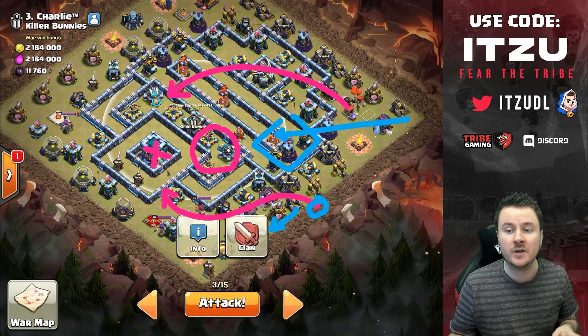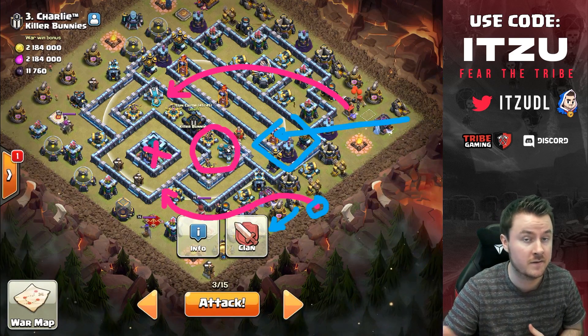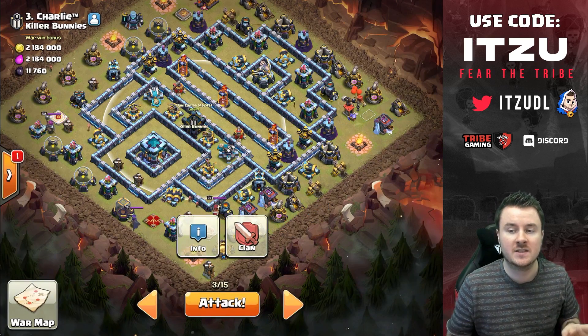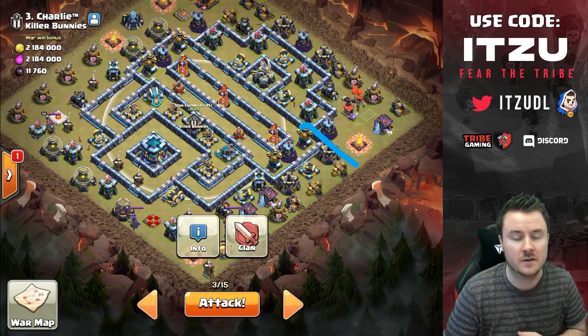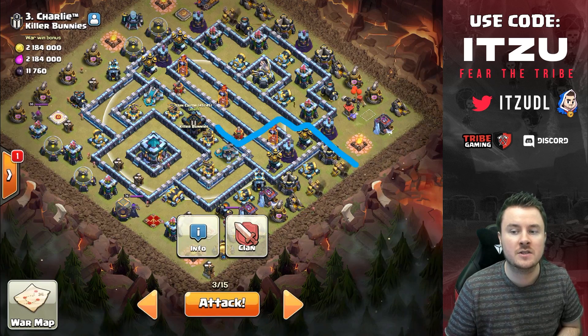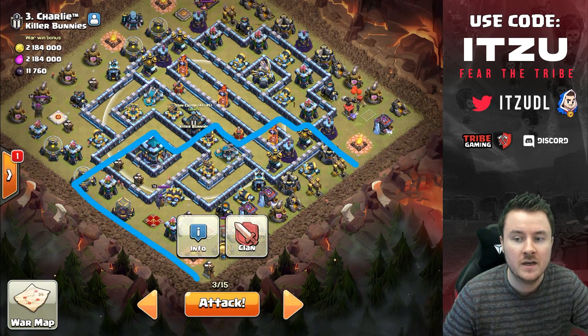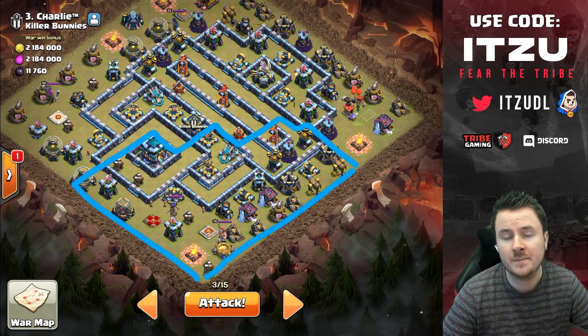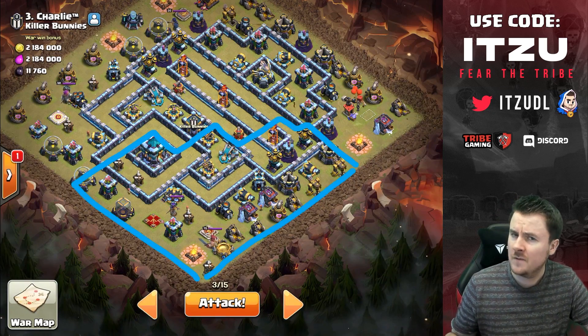This is the setup for the queen charge. At six o'clock there's the enemy king and queen, so we need headhunters. The queen charge is looking really good — there's not too much damage because the X-bows and scatter are gone. We should get something like this with our queen charge, which is already quite a bit.